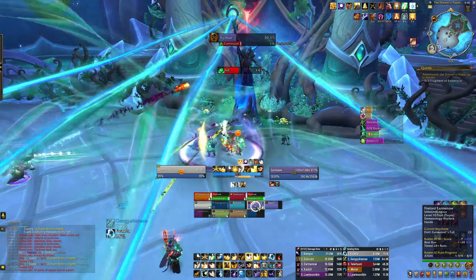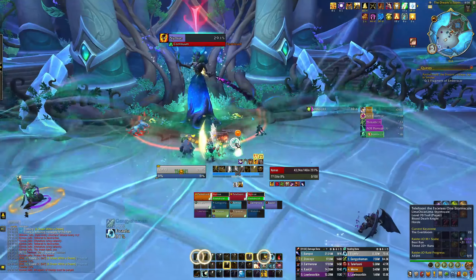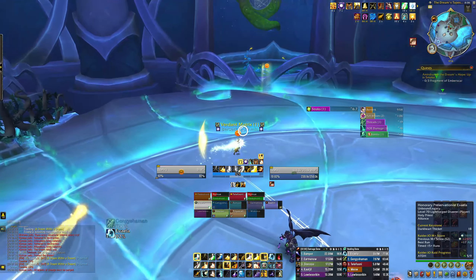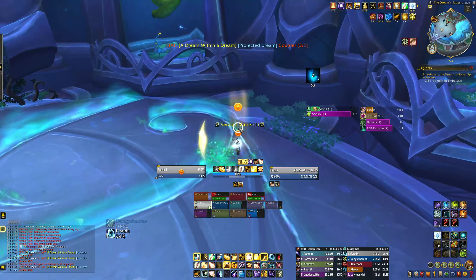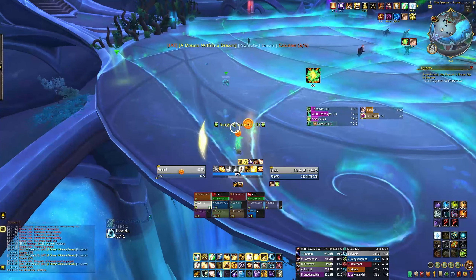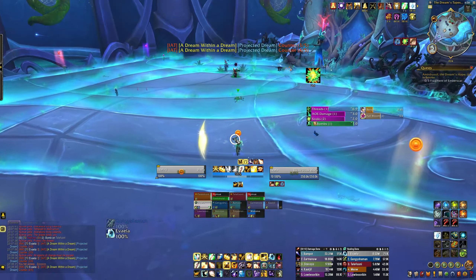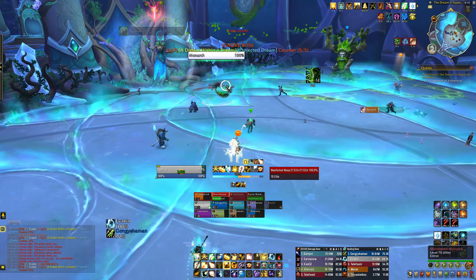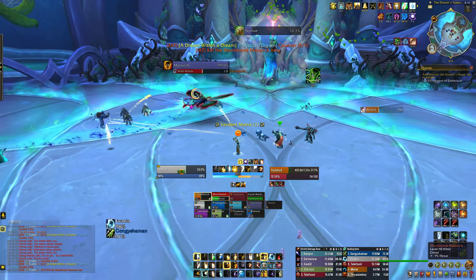Nymue is the next boss, and their achievement is called Dream Within a Dream. This achievement requires five players. Before you pull the boss, mark five locations around the back edge of the room with world markers — you'll need these later. You can pull the boss and play the encounter as normal until Nymue reaches roughly 20% health, depending on their energy level. At that point, have five players go to one world marker each and type /sleep.